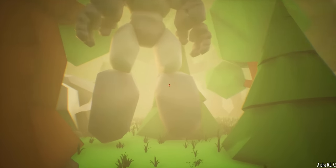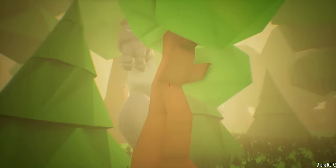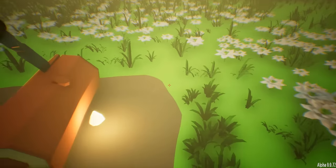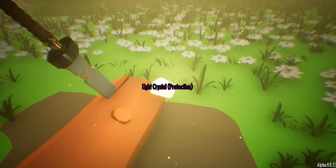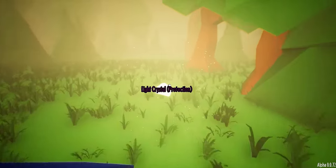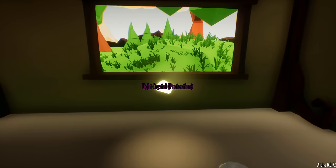Hey Mr. Golem, are you stuck in the rocks there? I think you are — well, I'll just leave you there for now. Let's grab this here. Let's see — crystal of protection. Let's go take it to that demon guy and see if it does something. Okay, here we are. Let's throw the crystal in here.